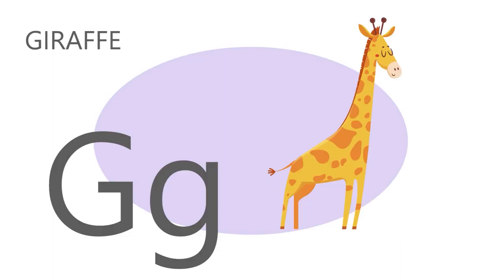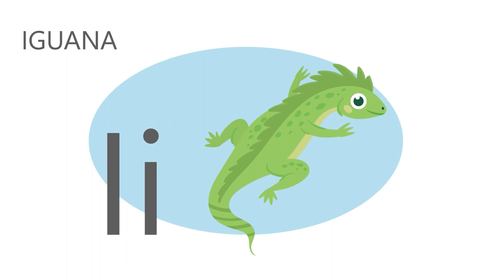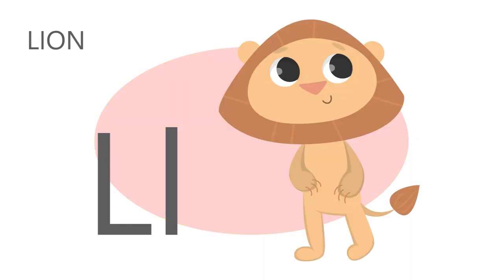G is for giraffe. G, g, giraffe. H is for horse. H, h, horse. I is for iguana. I, i, iguana. J is for jellyfish. J, j, jellyfish. K is for koala. K, k, koala. L is for lion. L, l, lion.